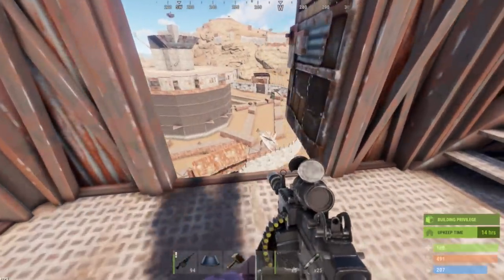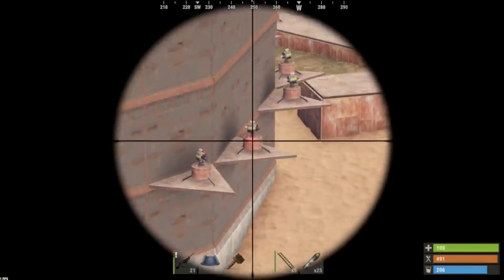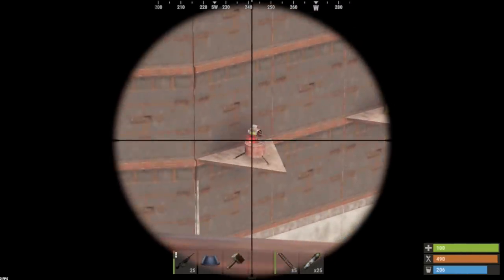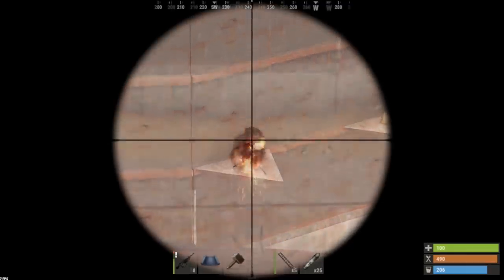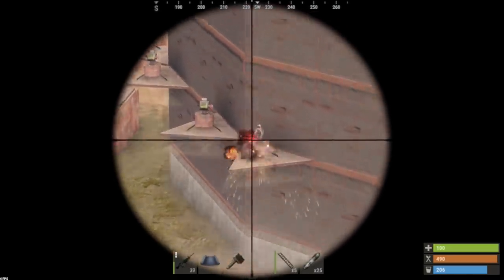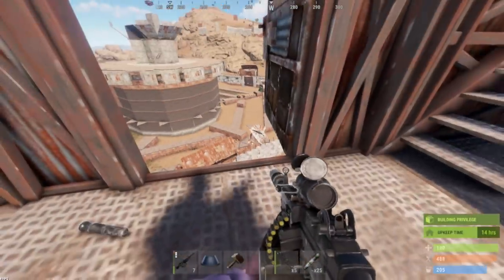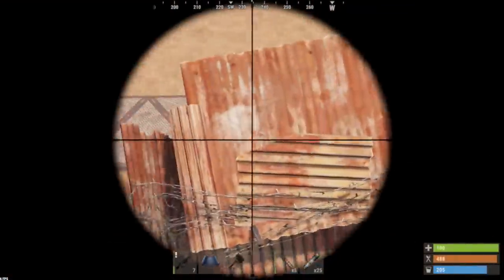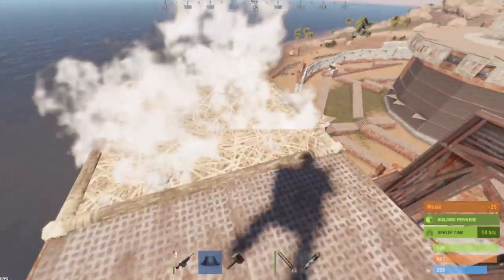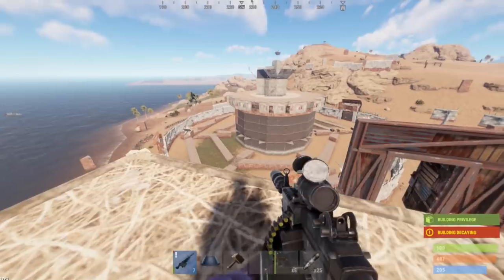One down, ten to go. Okay, these are dropping like flies. I think we should be all good as long as there isn't one right here on this gate that I'm not seeing. Okay, we're looking good - I'm gonna come back here for phase two, we'll bring C4.